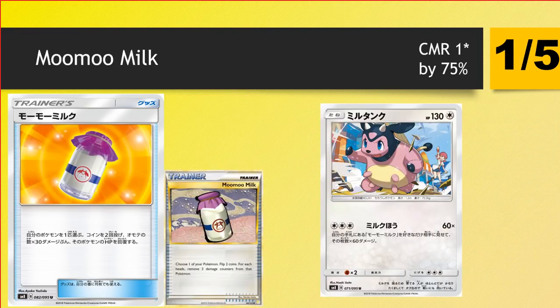Next up we have Moomoo Milk. It is a reprint — you choose one of your Pokemon, flip two coins, and for each head remove three damage counters from that Pokemon. Obviously its own effect is very weak, but we do get a Miltank in this set which has synergy with it, which we'll talk about later. That deck is probably not going to be that strong, but keep an eye out for Miltank.